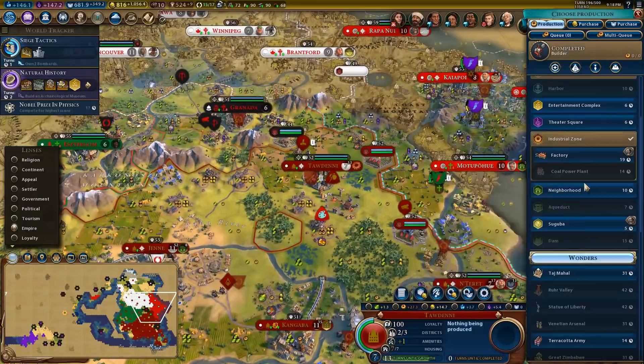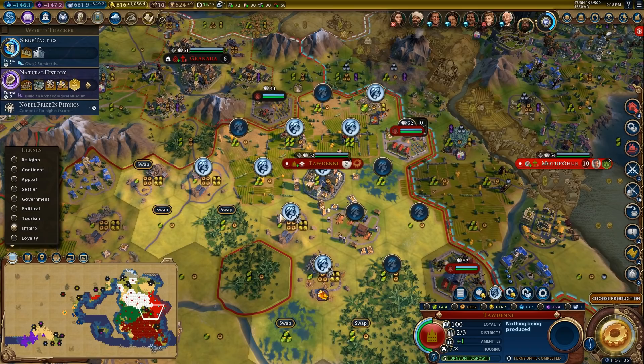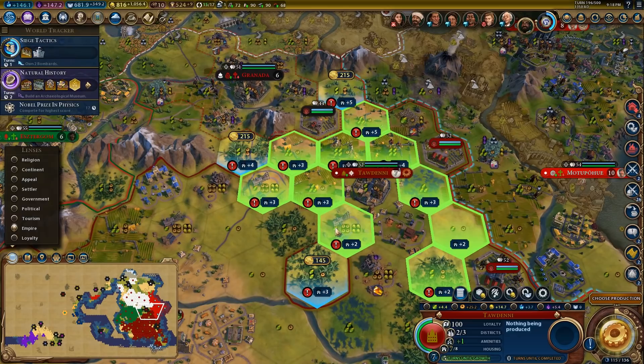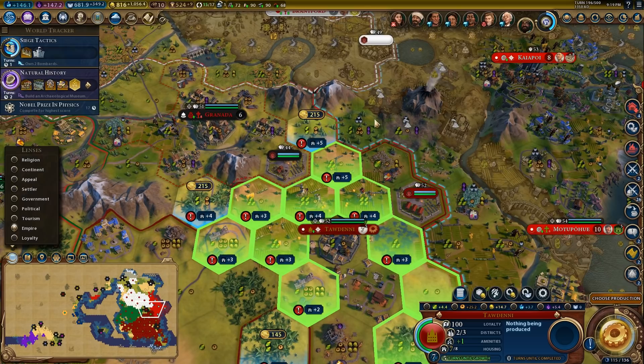Builder completed in here — put another farm down, that'll give us a nice farm adjacency. I think we want to prioritize getting the production tiles up here. This city is going to want a neighborhood — there's a plus five one right there. I want to make sure I don't screw any farm adjacency. A plus three one here isn't amazing, but it's also not terrible. Plus five right there — it's too good to pass up.